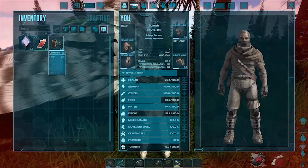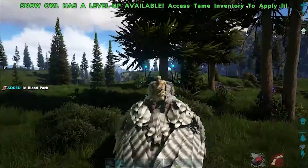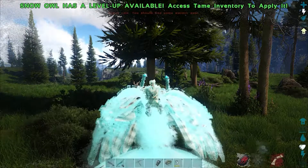Alternatively, you could always use a Snow Owl to quickly restore your health between blood extractions, which is probably safer and much more effective.